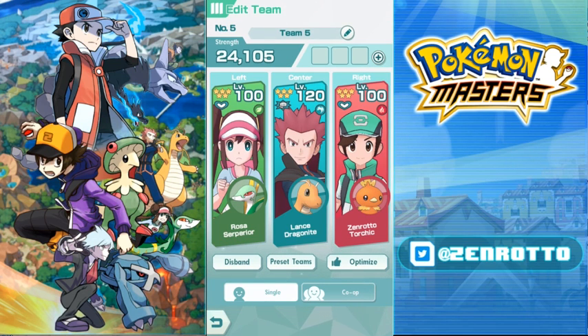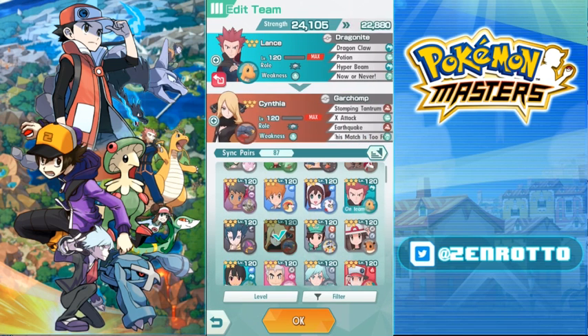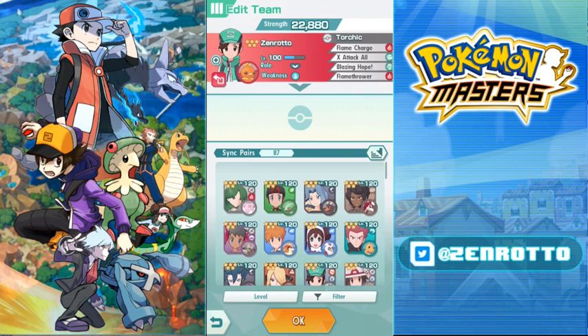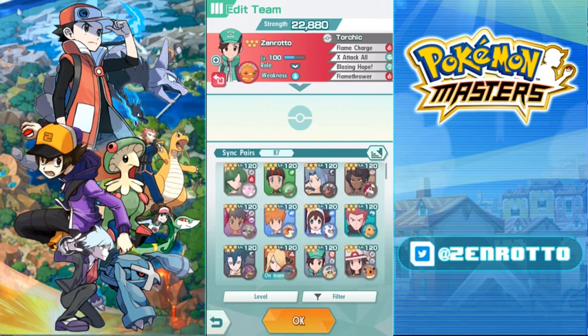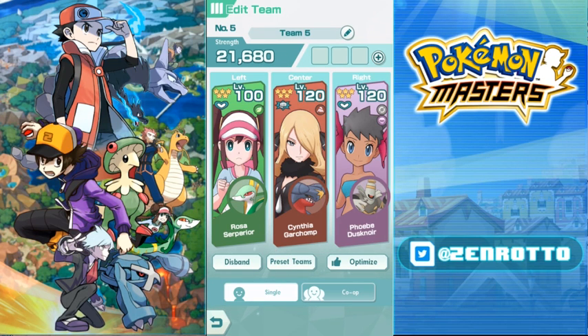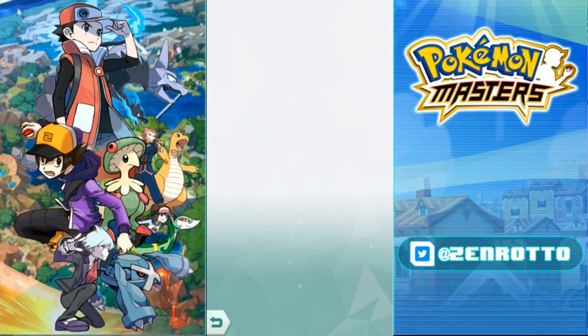With those two free characters, Dragonite can easily sweep basically anything in single player. Let's say Cynthia is your attacker — she can't maximize her own attack stat, but she can raise her crit rate and speed and get pretty close on attack. So who raises attack and who raises crit rate? Phoebe can do both.